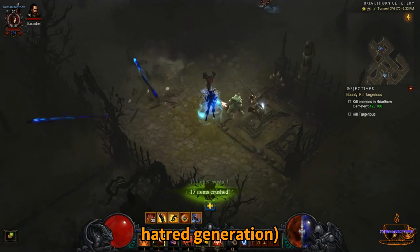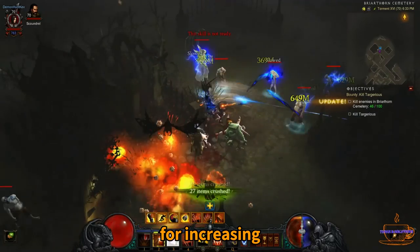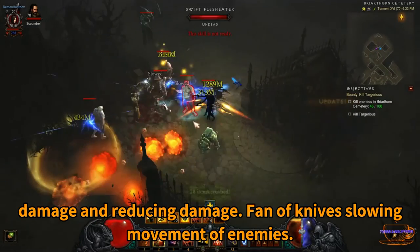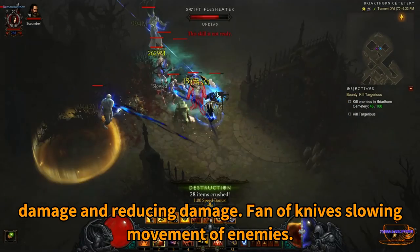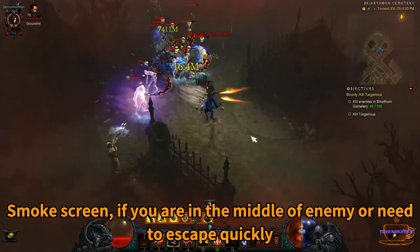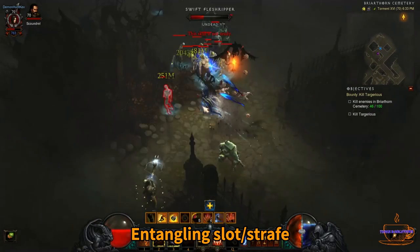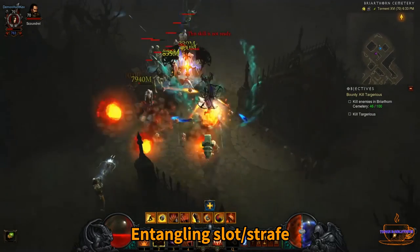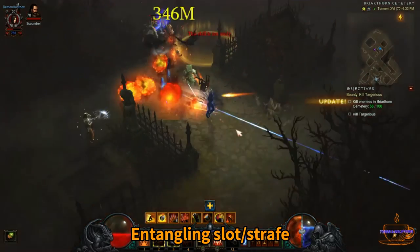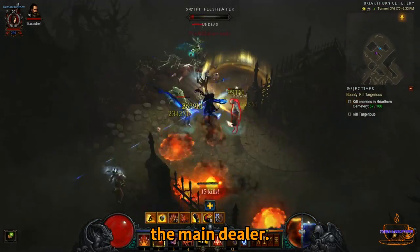Mechanism: Activate Vengeance for increased damage and damage reduction. Fan of Knives slows movement of enemies. Use Smokescreen if you are surrounded by enemies or need to escape quickly. Entangling Shot, Strafe, and Reign of Vengeance are the main damage dealers.